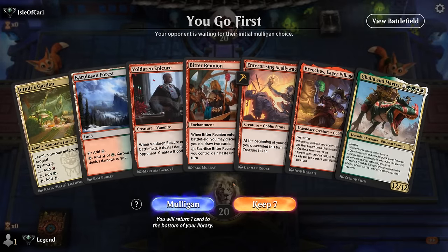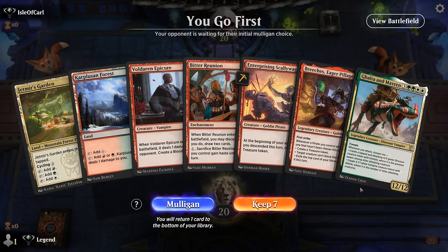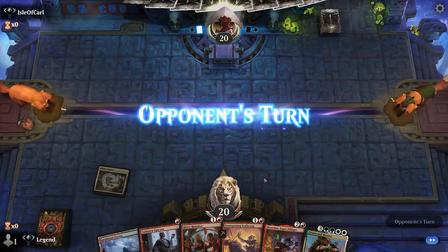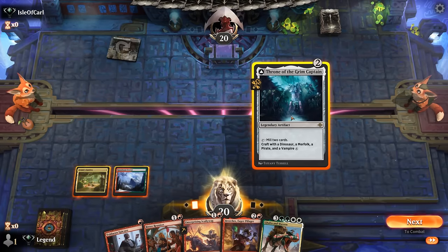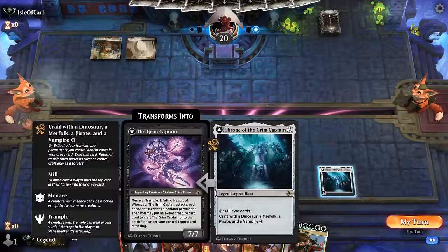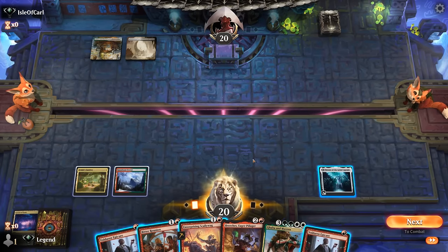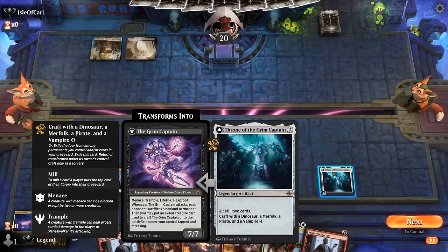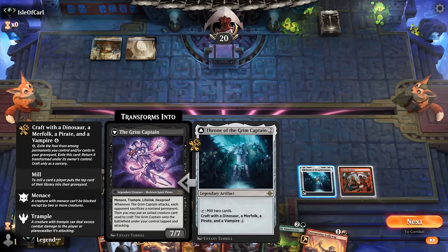We're on the play and our hand is still missing a Throne. We have Vampire, Pirates, and Dinosaur/Vampire — a decent mix of creature types. We've got a bit of card selection with the blood token and Bitter Reunion, so we can maybe find a Throne. And there we go — Throne off the top, perfect! Now I'm liking Throne and then next turn Scalawag can immediately make a treasure. We can wait until end of turn to mill ourselves in case of some graveyard hate. Drew Epicure; a land would have been better, so maybe instead of playing Scalawag into potential removal we can Bitter Reunion and discard Galta and Mavren, then hope to hit our land drop.